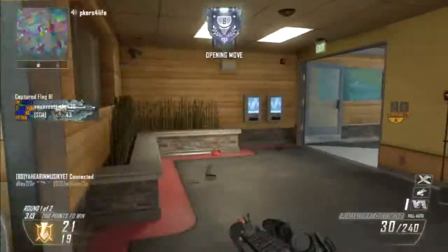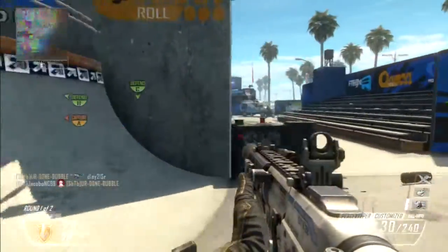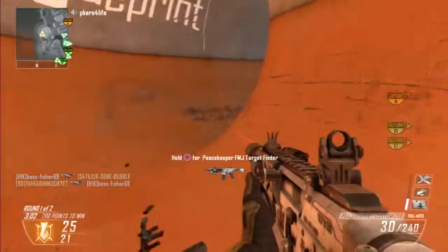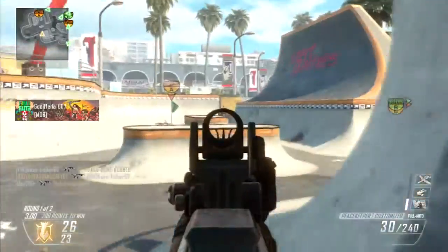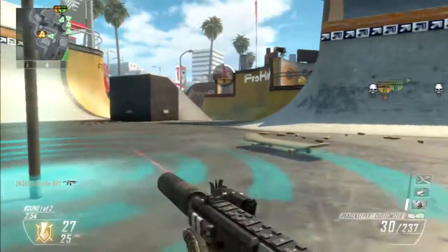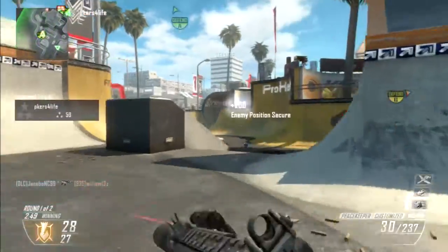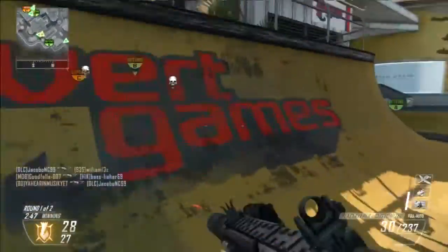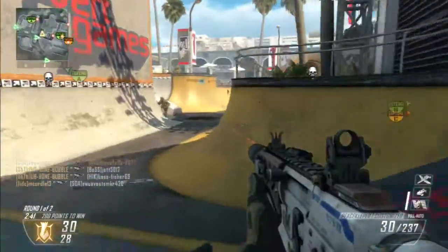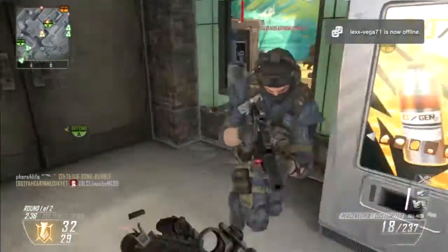Also, with the Peacekeeper, there's a little bit of a disadvantage. When you use an SMG on a normal map and someone else is shooting at you, chances are they might not kill you because they're a little inaccurate or not all the bullets hit you. But with the Peacekeeper, it's so powerful that you get hit just three or four times and you just get killed. You can't just openly run out in the open and get shot at and not die.